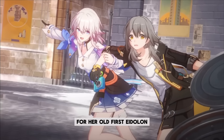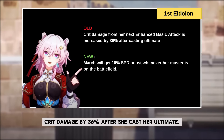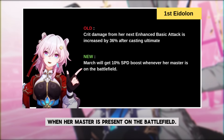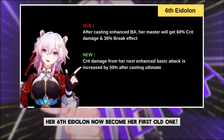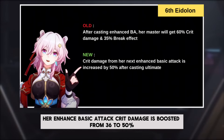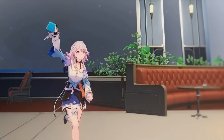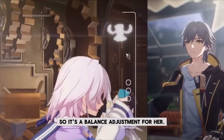Her old E1 eidolon was boosting her enhanced basic attack's damage by 36% after she casts her ultimate. Now it has changed to her old A6 trait, where she gains a 10% speed boost when her master is present on the battlefield. Her A6 now becomes her E1 eidolon. Lastly, her E6 eidolon is now her old E1, but in the new version, her enhanced basic attack's damage is boosted from 36% to 50%. Overall, this is just a swapping game — not much change except the nerf on her multiplier and the buff on her new E6.